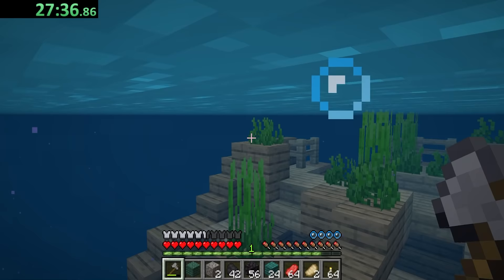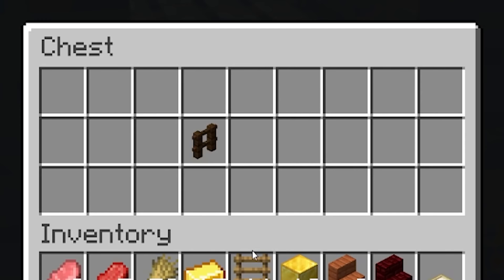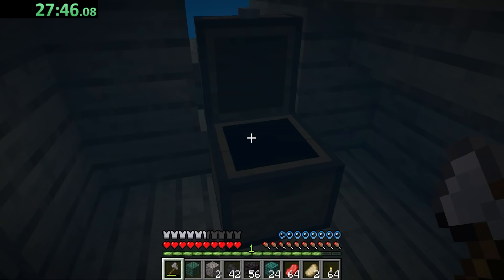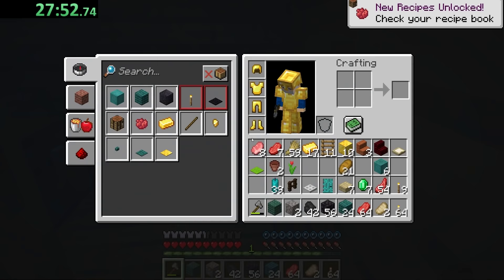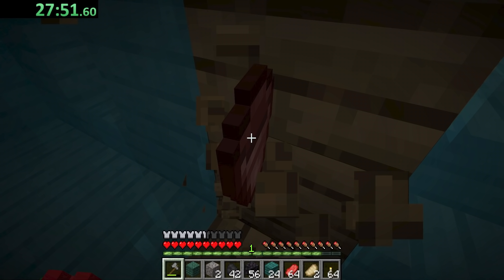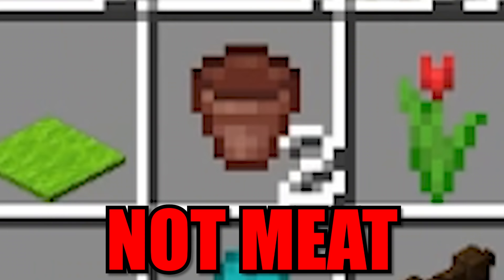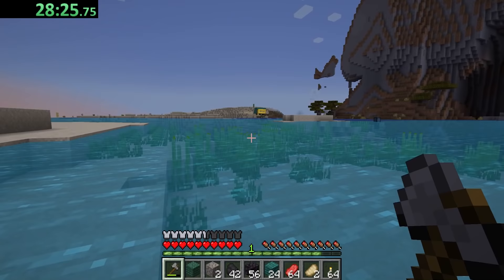Birch planks gives me... what the hell was that? Lime carpet. As if my house didn't look awful enough already. A single dark oak fence. Thank God - that's all I can say. A door gives me meat. There's my house - at least it's so obnoxious it really stands out.